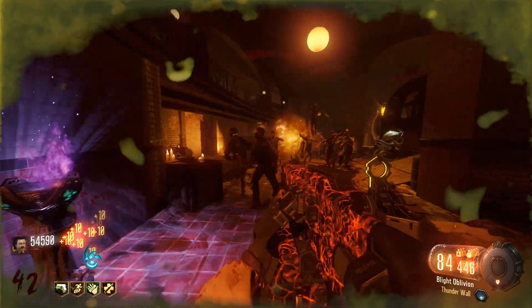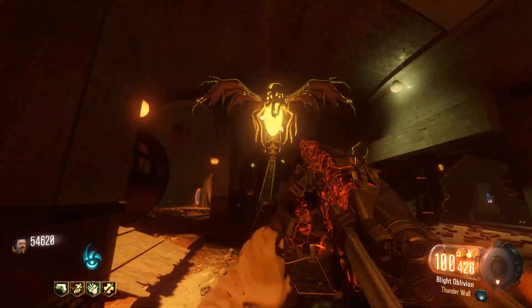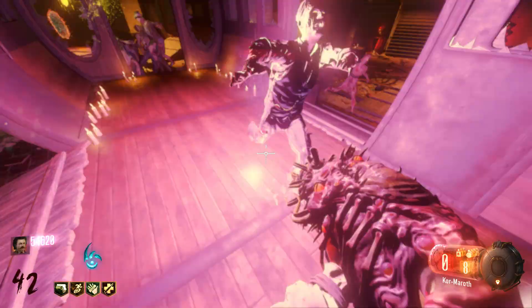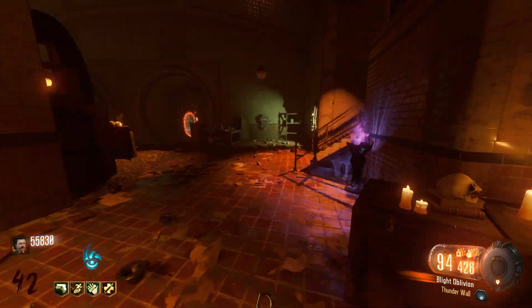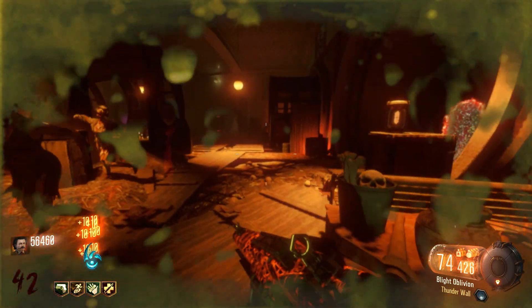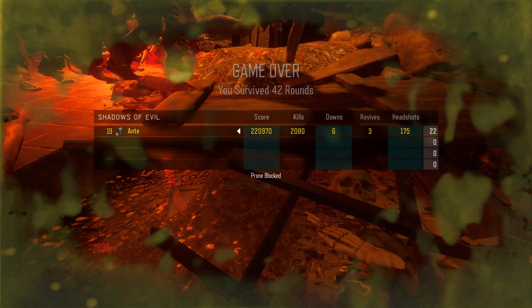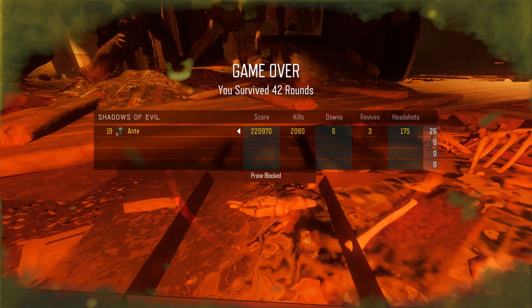I also have a thunder wall on my Blight of Living here, which is really really good. Here I got stuck and I'm using the wonder weapon that I was talking about — it's really really good. Always run with the wonder weapon, like I don't do here, and that's why I die — because I didn't run with the wonder weapon I couldn't shoot in the ground and get saved. Unfortunately I died here on round 42 guys, but now you guys know how to do it.